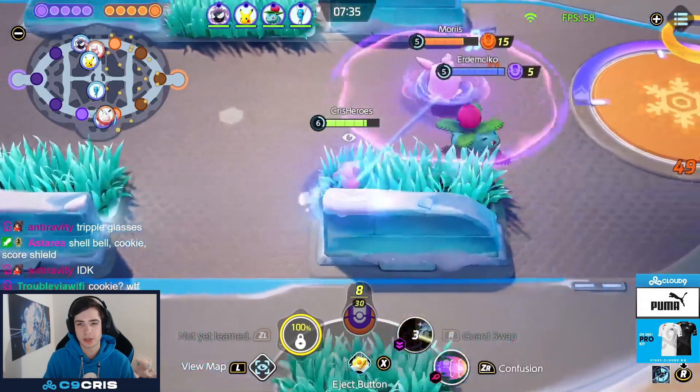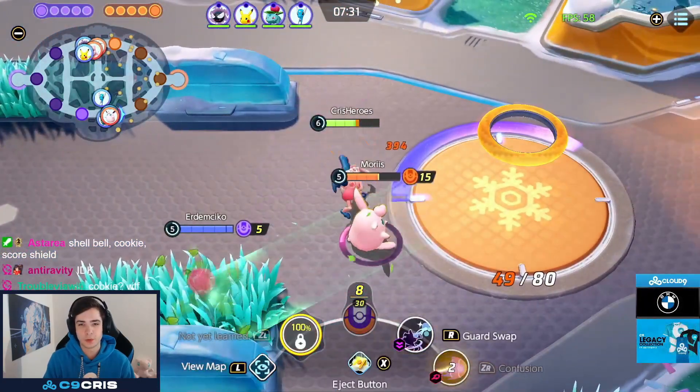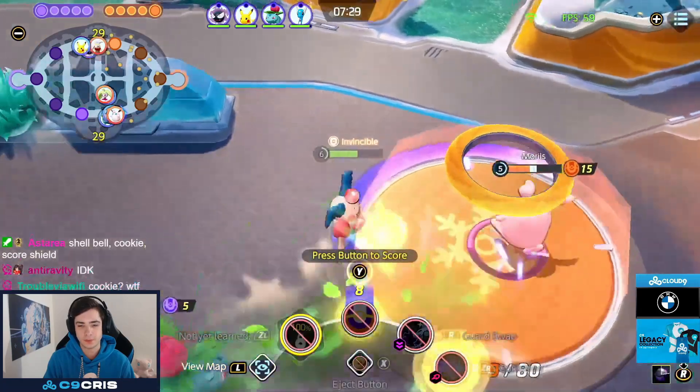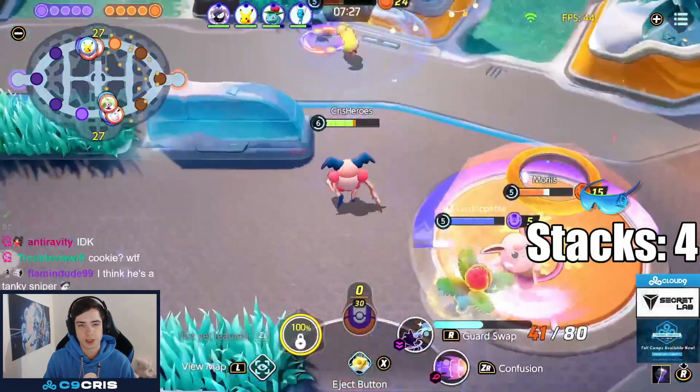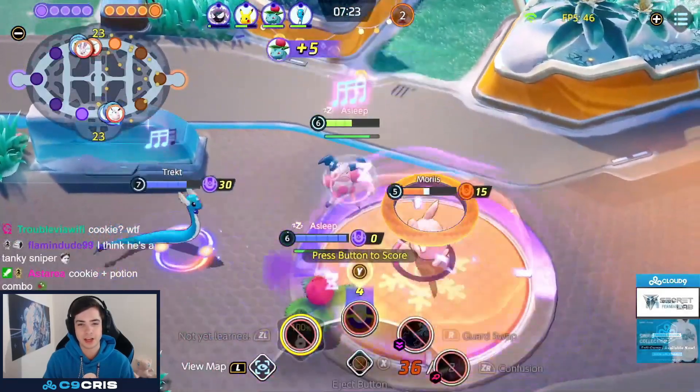Right now I don't want to overextend too much, but we can scout some vision, stun this guy — sadly missed. But we just look for another stack, already at 4 stacks at this point, and it's going quite well. So let me find a nice pickoff on the enemy Serena — knock him into the wall.